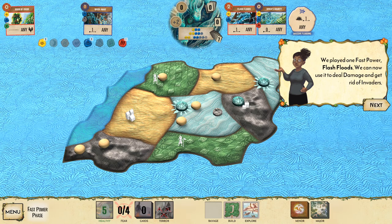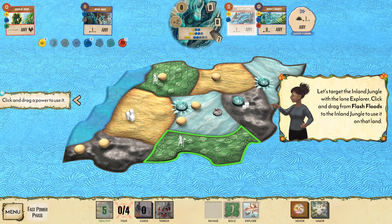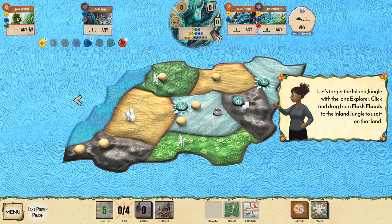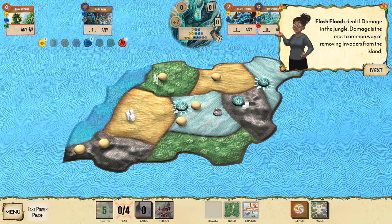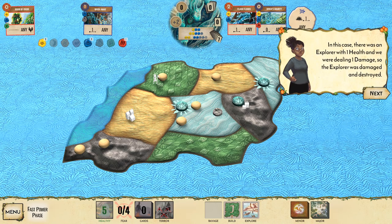Flash Floods can target any land within range of one of your presences. Target the inland jungle — and off to the ocean the explorers go! Explorers have one health, towns have two health, and cities have three health, which is easy to count because you can see one, two, or three buildings clearly. The explorer was destroyed dealing one damage.